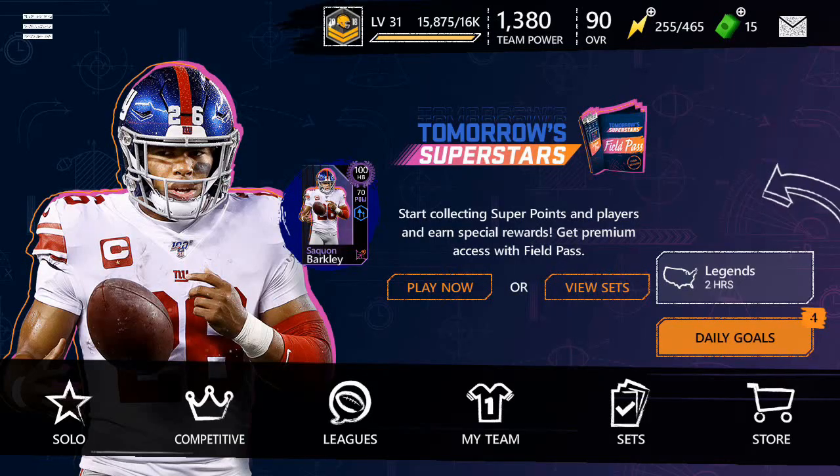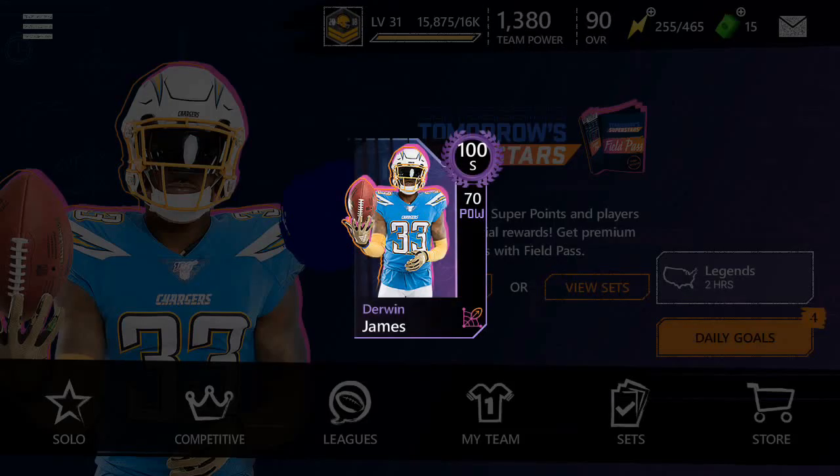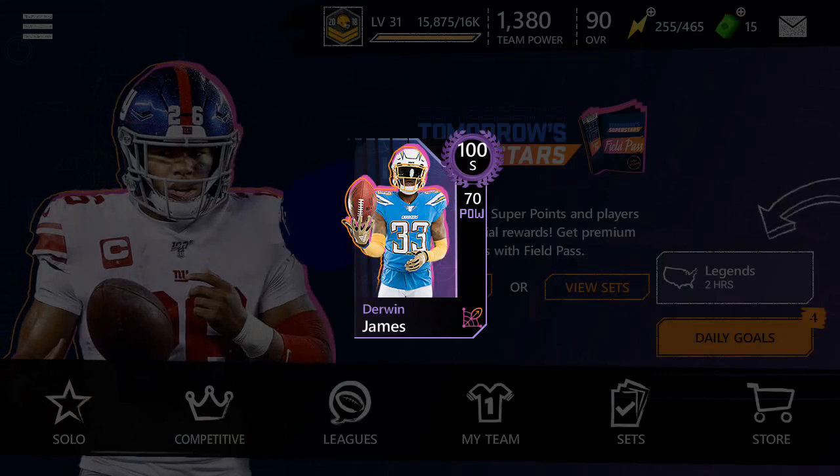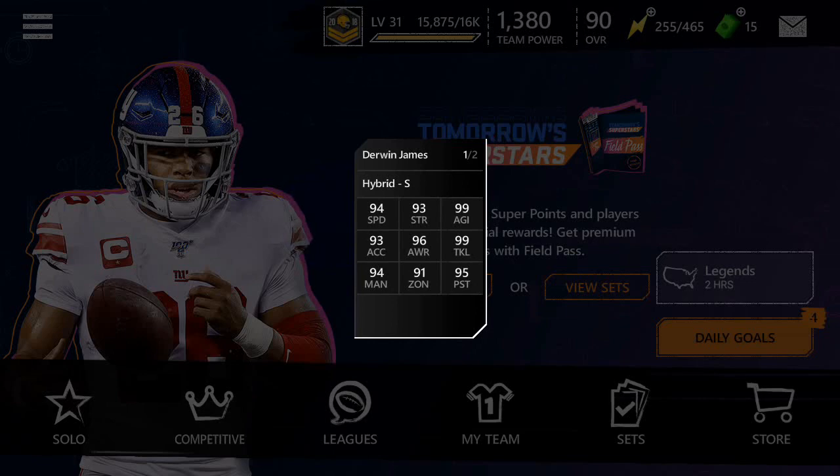Hello everybody and welcome back to another video inside of Madden NFL Mobile 20. Madden completely surprised us with an unexpected new promo. Look at this — we have gotten our first 100 overall players of the season. First off, look at the sick purple outline, and second off, what are those stats?